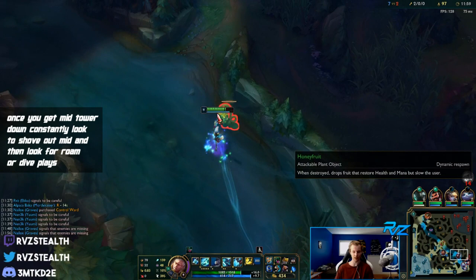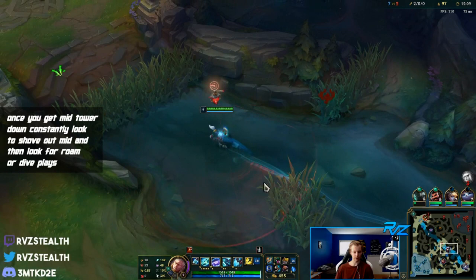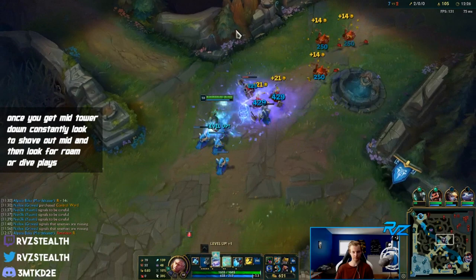The one thing about TPing into Caitlyn is she just plants a trap down and it's difficult to do anything, but we still got one kill. We saved our team from dying too. There's no other play for me to really make at this point - I'm not losing anything mid by TPing bot there. It's a fine play to make even if we only get one kill.